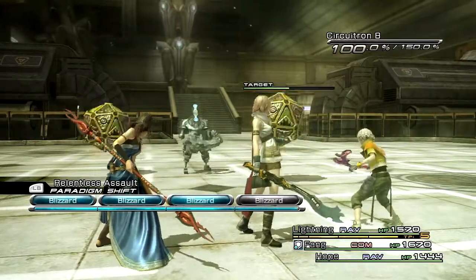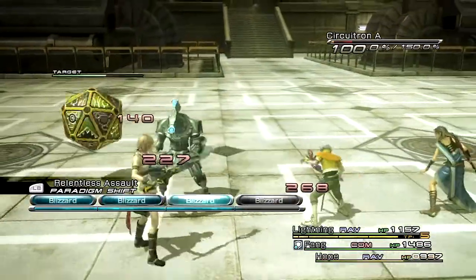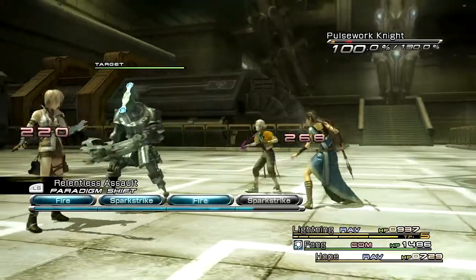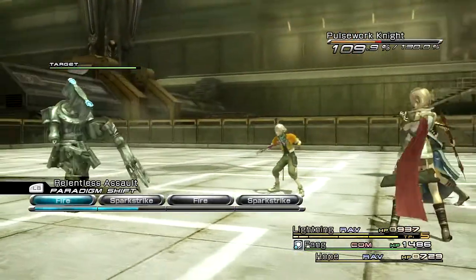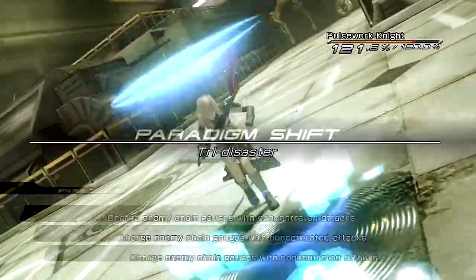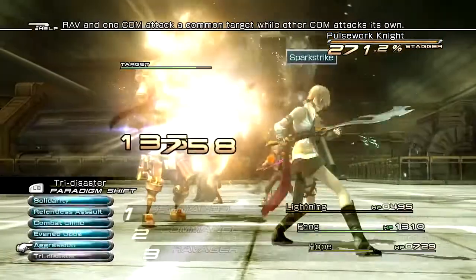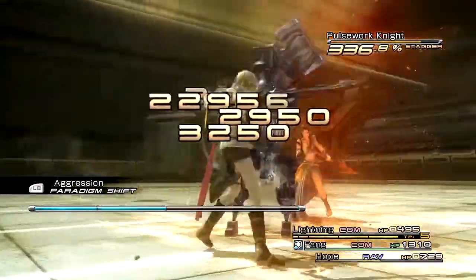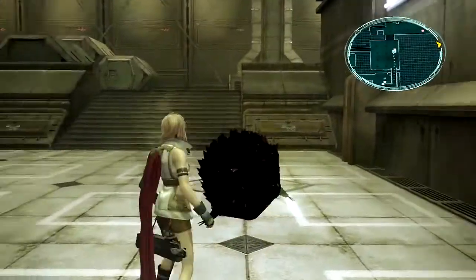Let's kill the Circuitrons. Dispatch, dispatch. Okay, Circuitron number two — he does not look happy, let's kill him as quick as we can. He's dead, very good. Now we'll take out this Pulsework Knight — he's gonna be cake, angel food cake to be specific, because I like angel food cake. This really makes me miss the active paradigm changes from the Final Fantasy XIII-2 demo, because it takes forever to go through the animation for three people. Two people was bad enough but three is just ridiculous. Nice combat there.